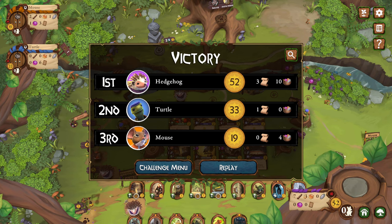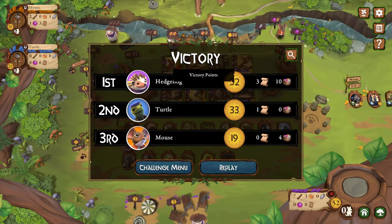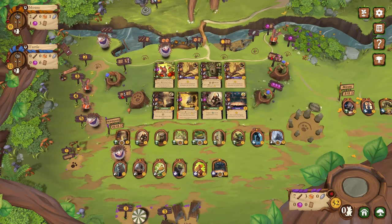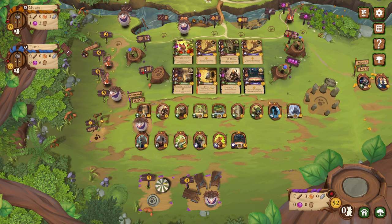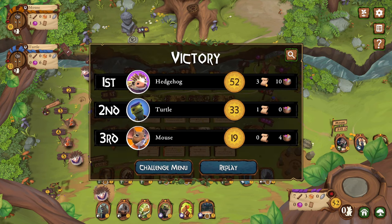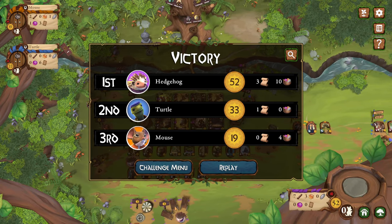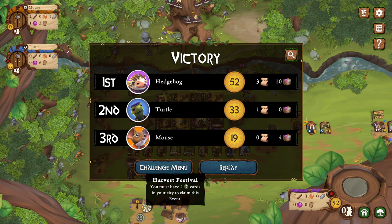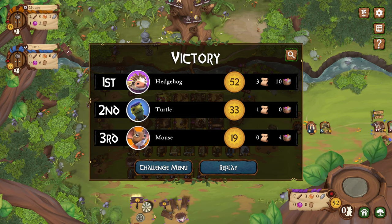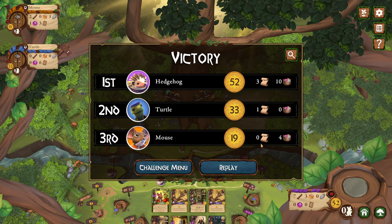I won! Victory points total — cool, awesome. So I beat it. I'm not sure where the events are that I got the three points from. For some reason I got three points from events — I can't remember which event I played. I claimed that event, but then why didn't the other one trigger? I don't understand — this needs to be explained better. Anyway, I won, so it doesn't matter.